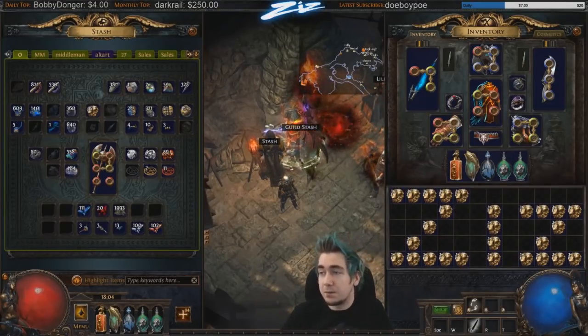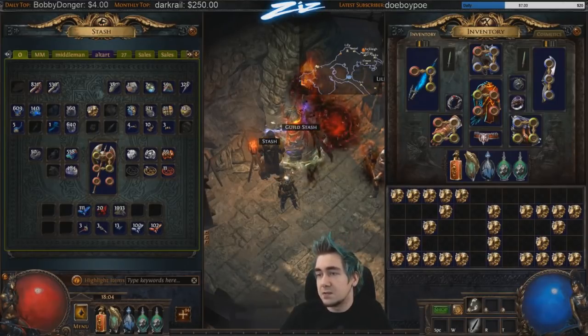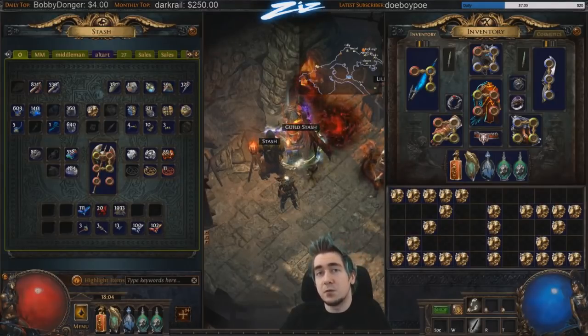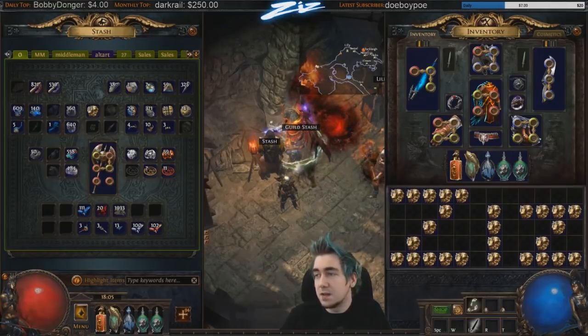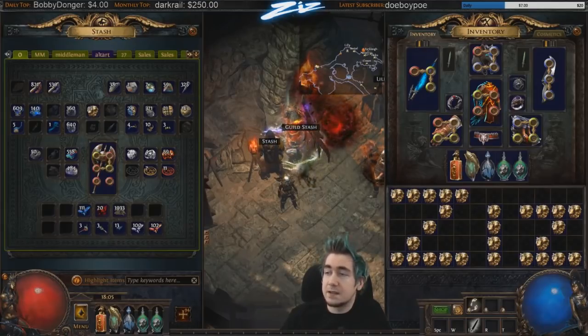Generally, early on in the league it can be beneficial to invest an exalted orb into a low item level item — worst case scenario, like a tabula, although that's pretty farmable in Blood Aqueducts now. If you have any build-enabling uniques you can grab early on, that can also be a good choice. The prices of exalted orbs increase rapidly early on, so I would avoid selling them on day one to three.